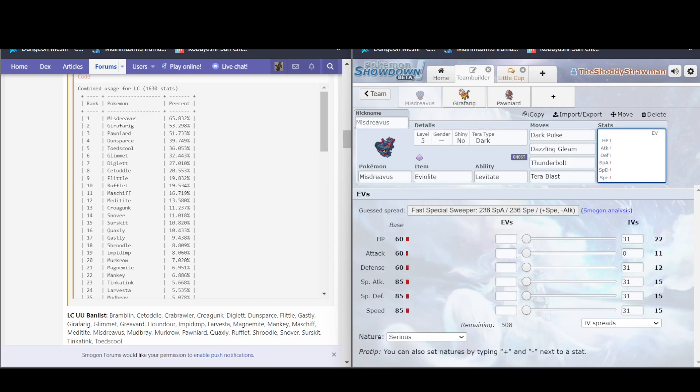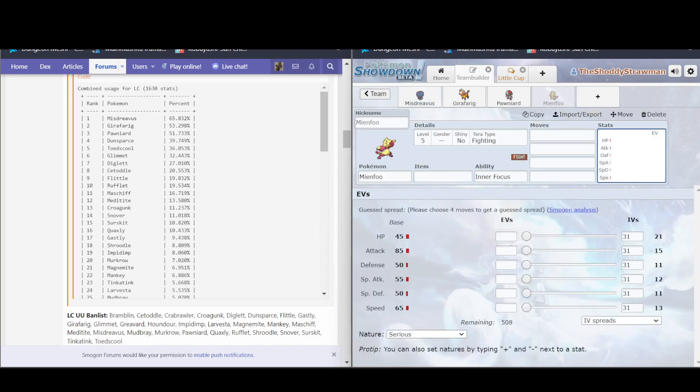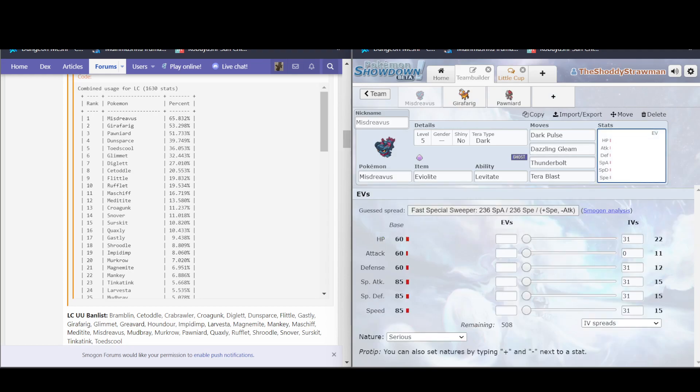Mistreavus's stat line was really good for the tier: 60/60/85 defenses. For context, one of the best Pokemon in last gen was Misdreavus, with 45/50/50, and it was considered premier. Having significantly more bulk than even that is a really big deal, so it was really hard to kill. It also has 85 speed, which with level compression allows it to get up to 19 on baseline — that's exceedingly fast and outspeeds a lot of things like Pawniard, Toedscool, and Glimmet.